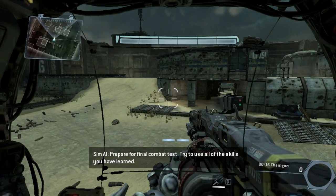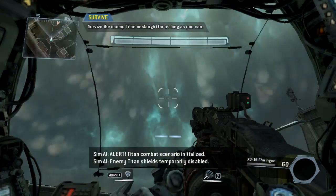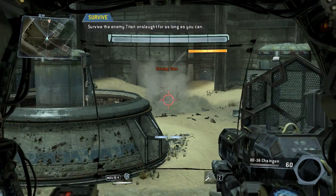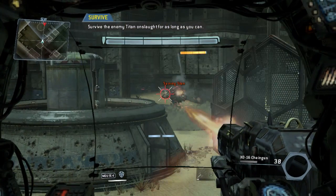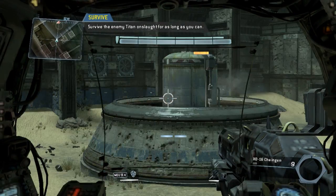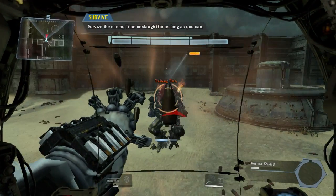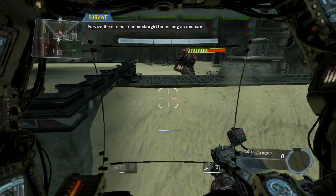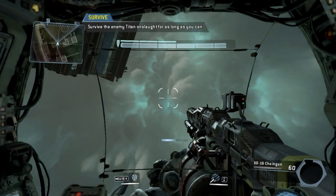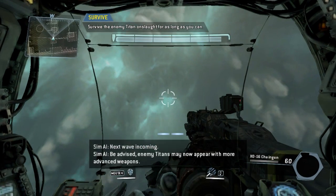Prepare for your final combat test. Try to use all of the skills you have learned. Enemy Titan shields temporarily disabled. Wave survived. Prepare for the next wave. Next wave incoming. Be advised — enemy Titans may now appear with more advanced weapons.